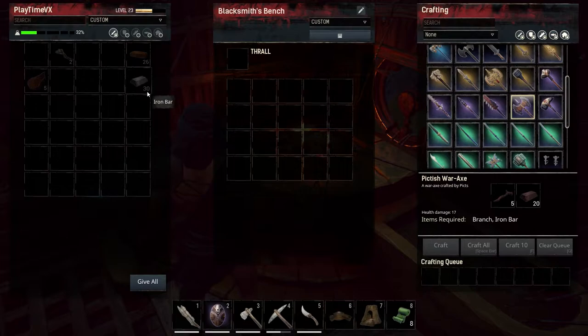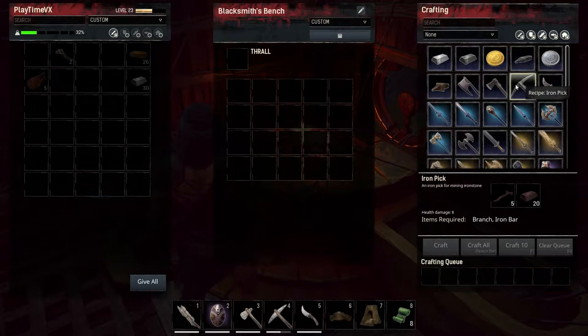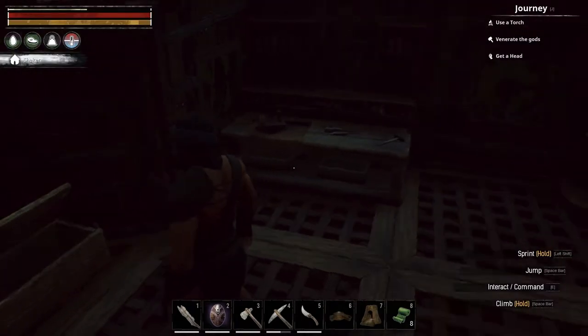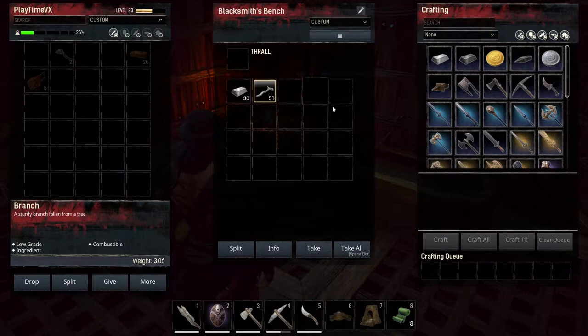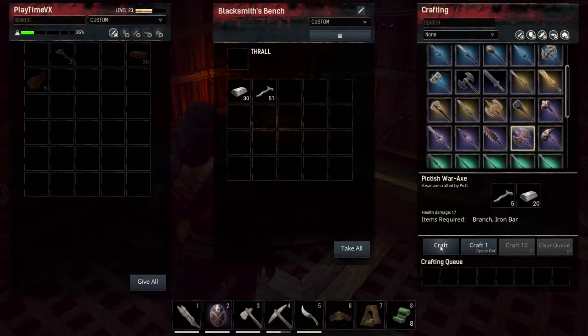I need some more iron bars - I got 30. And let's see what else I need. Man, we need a lot of iron bars. So now I can craft a weapon. I need a weapon. Let's craft this axe - I like it, it looks sexy. And this is all I got for now.